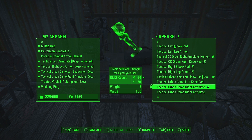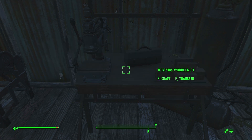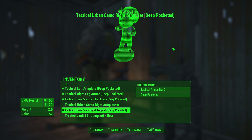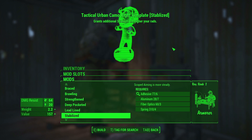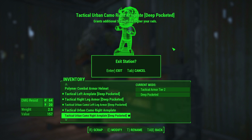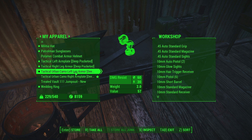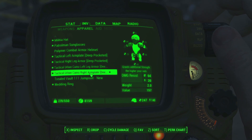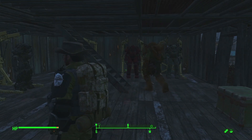Tactical urban camo right arm plate — grants additional strength the higher your rads, but our rads don't usually get up very high. Tactical OG green right arm plate reduces damage from animals by 15%. Either leg armor or arm armor. Oh there we go, tactical urban — we might as well take it. Let's go over here to modify, get the pocketed off of that, put it on here. So we can drop off that and put on the one we just modified. That's looking pretty good, a little off color balance but what the heck.